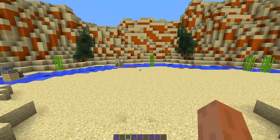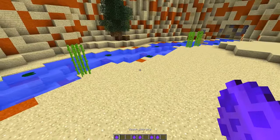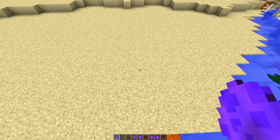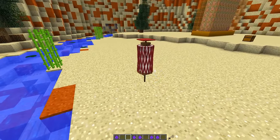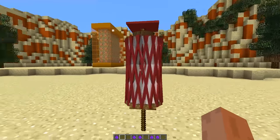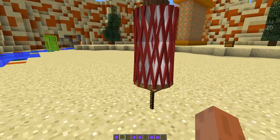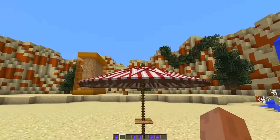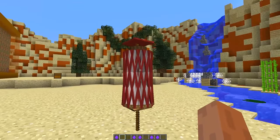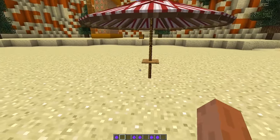Going over to my sandy shore, I have a beach umbrella. I'm going to put it down around about here — look at that, we have a really cool beach umbrella. We can right click on it and it opens up like that. It's also got animations built in, which is absolutely awesome, and we can close it and open it whenever we want.